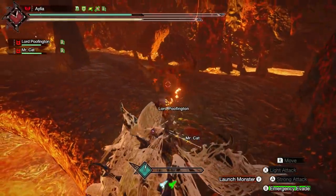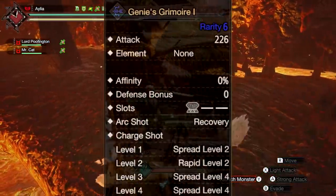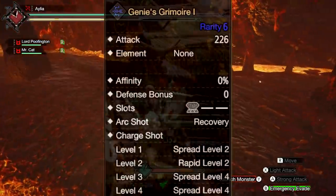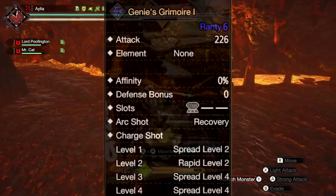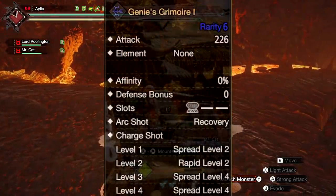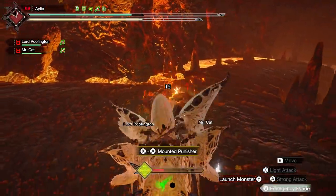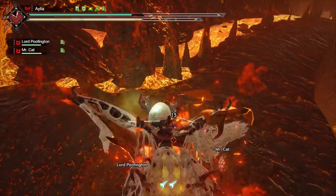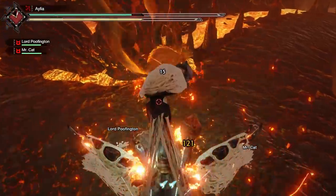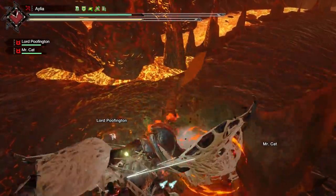As it turns out I got lucky, because the Camelios bow is actually a fantastic bow. 220 raw is really decent and it's got Spread Level 4 on both its Charge 3 and Charge 4, which is really decent. In fact, this along with the new Rampage upgrade from the update has essentially saved spread, as it had no good options before this point. So thank you, Camelios — seriously, thank you.